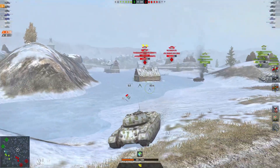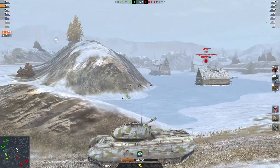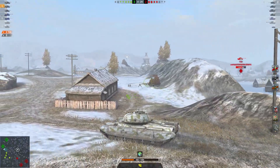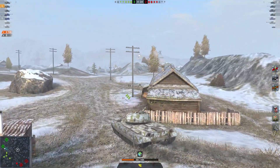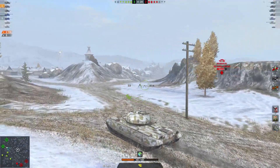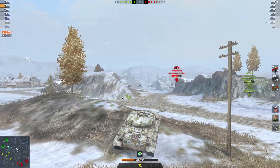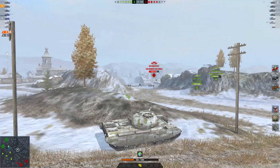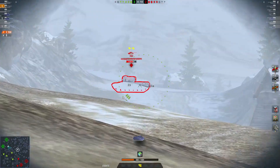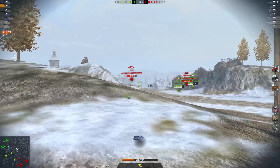I went for it. Unfortunately I took some shots trying to get him, but that's the rules — when you rush an E-25, you need to be aware that you're going to take shots because its reload time is just insane. It was still a good move. The main problem now is that I don't have a lot of HPs left — only about one third — which isn't enough to bounce, for example, an HE from the VK 100.01P. So I really want to play it carefully.